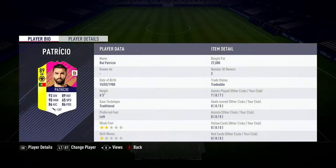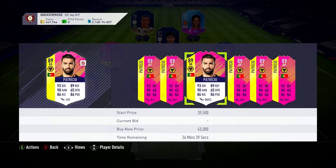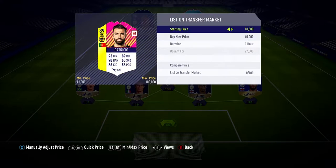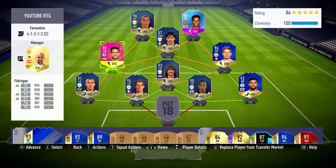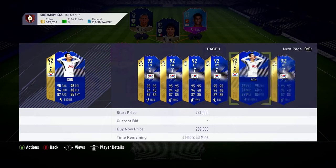We ended up playing seven games with Rui Patricio — honestly not too bad. We're going to check how much he's going for; we paid 27,000 coins. He's gone up a little bit, so we'll put him on for 41,000. If he doesn't sell in the first hour we'll reduce the price. We're still looking for a brand new goalkeeper. Cesc Fabregas isn't too bad at all — don't be put off by the pace, a nice chemistry style can up that. Just be mindful of the stamina.